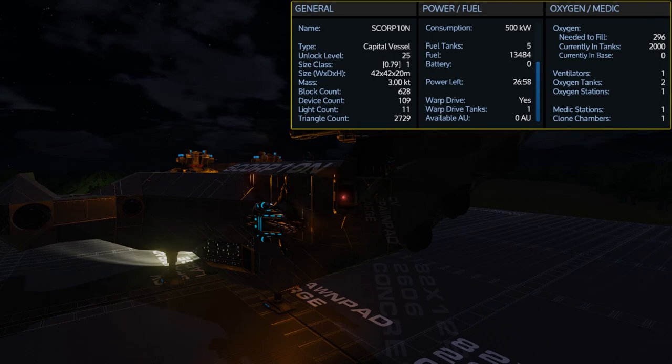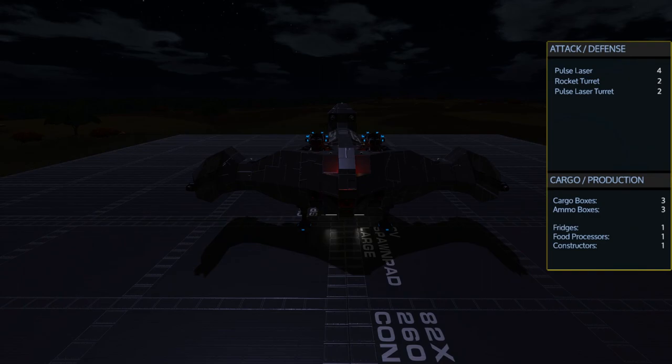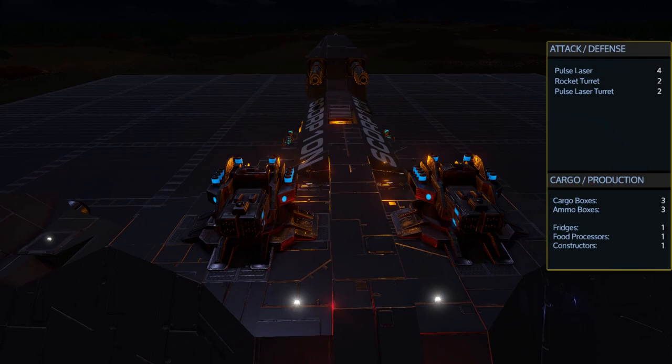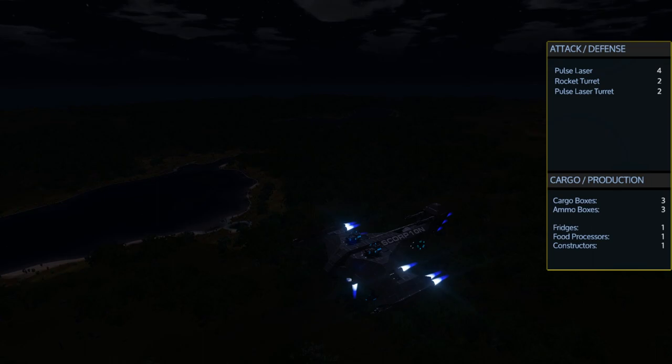It also comes with 1 oxygen station, 1 medic station, and 1 clone chamber. Unlike other small capital vessel designs, this one is actually fairly well armed, with 4 pulse lasers, 2 rocket turrets, and 2 pulse laser turrets. It carries a total of 3 cargo boxes and 3 ammo boxes, along with 1 fridge, 1 food processor, and 1 advanced constructor.